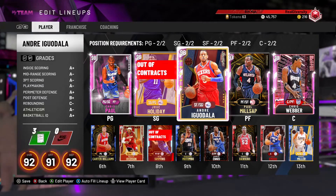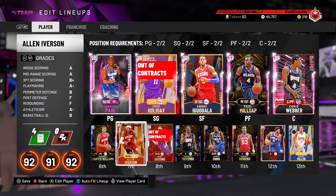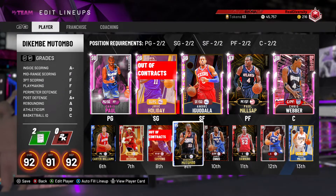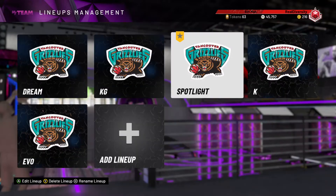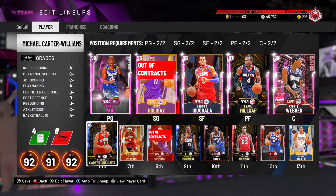We had to rely strongly on our starters for about 80 percent of the game. The bench managed to score six points and helped close the gap — we got to overtime, and then we managed to win by about 10 points. It was really difficult, especially being limited like that. You get the benefit of having strong 76ers cards, but you might struggle depending on what team you have.